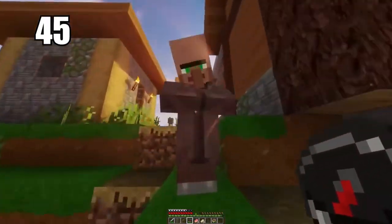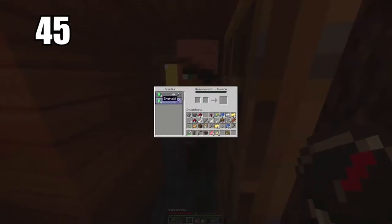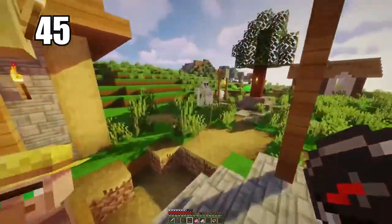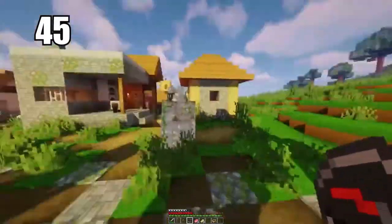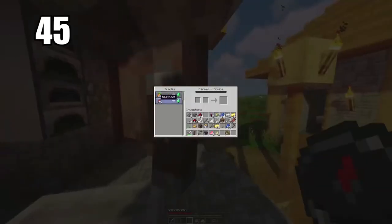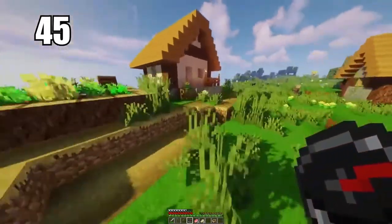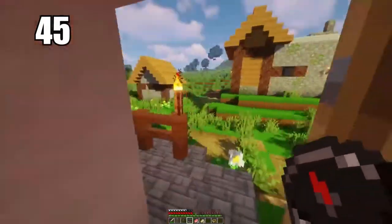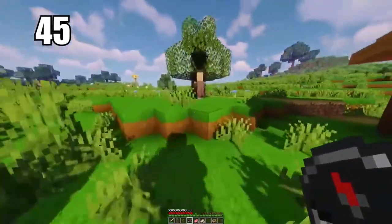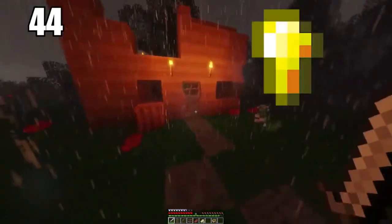Tip number 45 is trading simple items to villagers to get emeralds. I don't recommend mining as your primary source of emeralds because you just won't find too many. Trade simple items like vegetables to get emeralds, then trade up with other villagers to eventually get diamonds or other top-tier stuff. That's the best way to use your excess items you don't want, because you can't make tools from emeralds. Use them as currency to get good stuff from villagers.